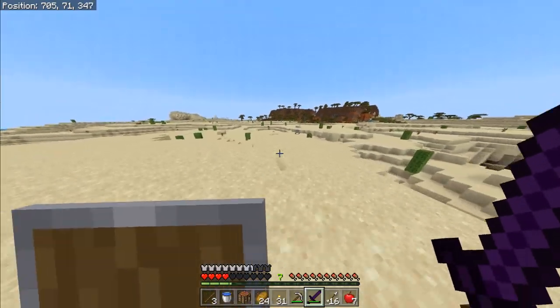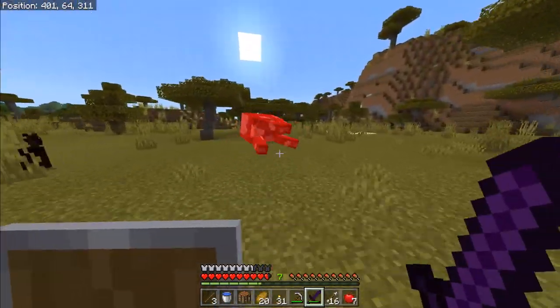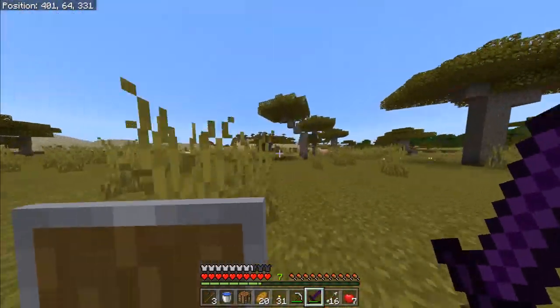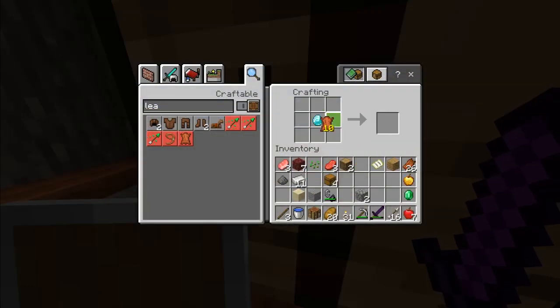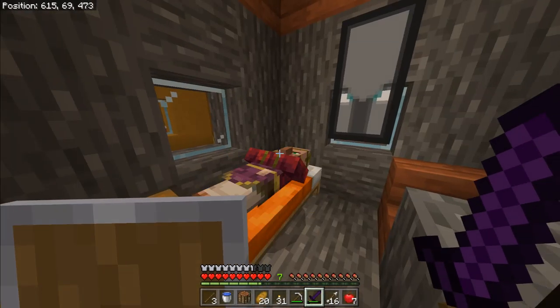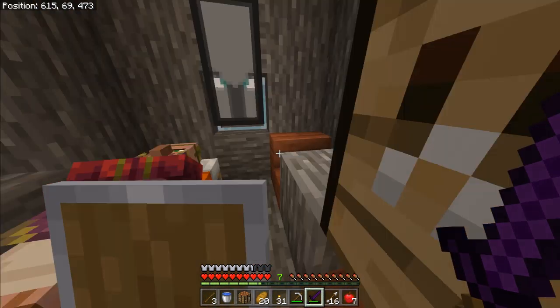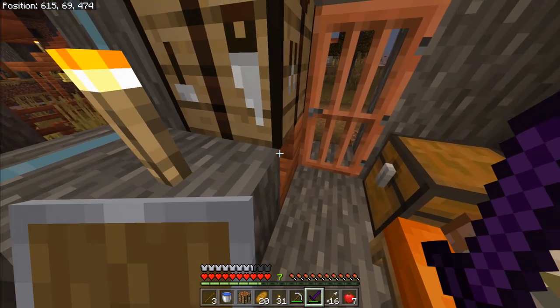Yes, we got cows! Here we go. I think I got enough leather, guys. Pretty sure of it. I think it's a diamond wrapped up in leather — no, it's not. Oh, what is it then? Oh, I was so scared. I thought it was an enemy. Hmm. I don't honestly know what the recipe is for the backpack. Let me have a little look on the old interweb and I shall be back.